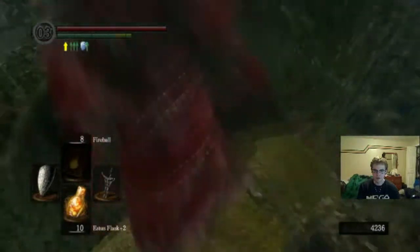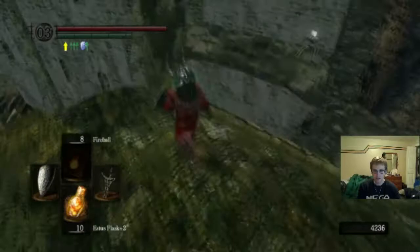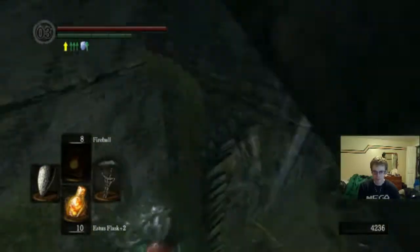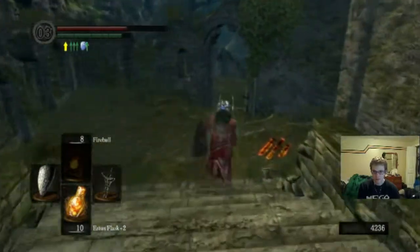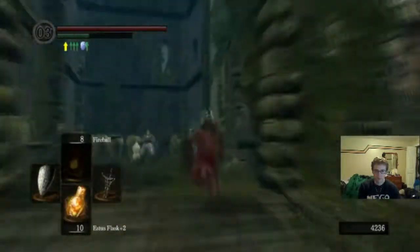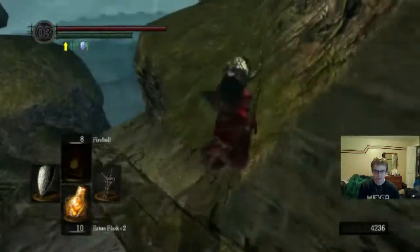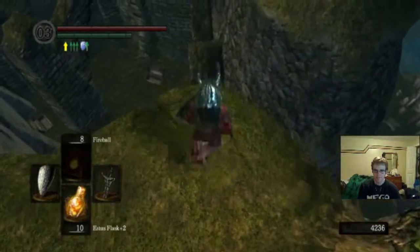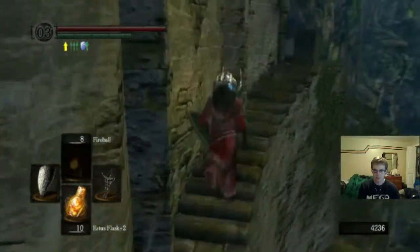Actually, before we do this, we need to jump onto this roof and get that key. So we're going to have to repeat the process. That kind of hurt, so we're just going to heal real quick. Okay, we're back. Let's line this up again. A little leap, and we are going to run up these stairs.